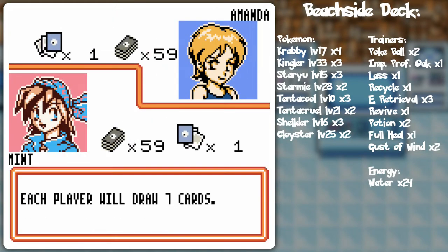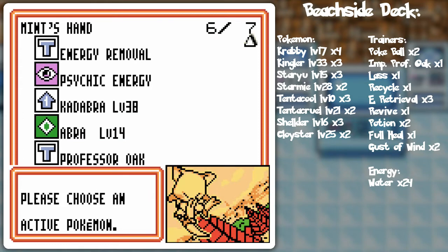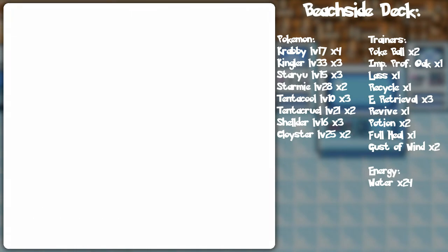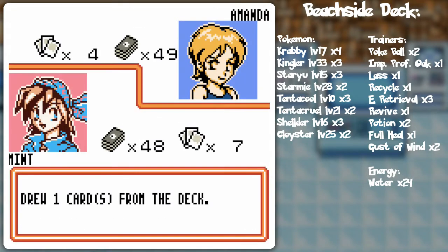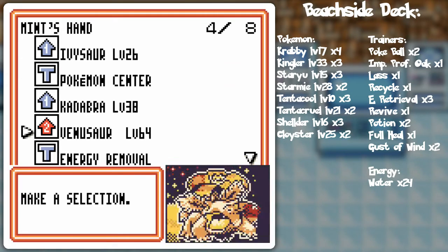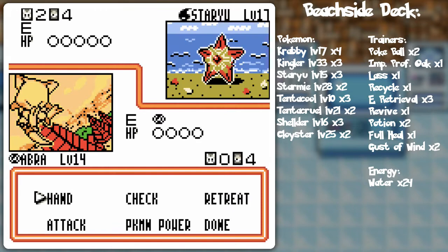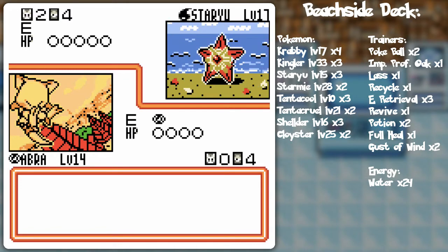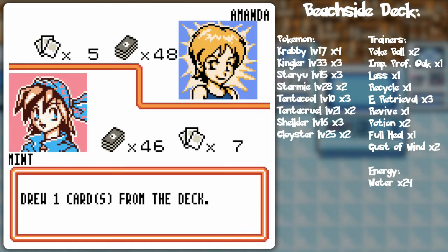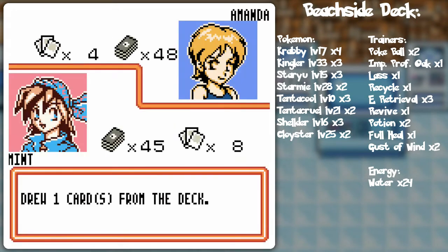I noticed something with the Water Club members — they always seem to have the Psychic symbol next to their elemental type. They must have flubbed something in the patch for translation, or maybe it was actually in the original game. Not too sure. Anyway, I'm going to go ahead and Psy Shock. I'm not going to Professor Oak just yet, in expectation that I'm going to get another something in a decent draw next turn and that Abra will survive. I don't want to discard my Kadabra — that'd be kind of a tragedy.